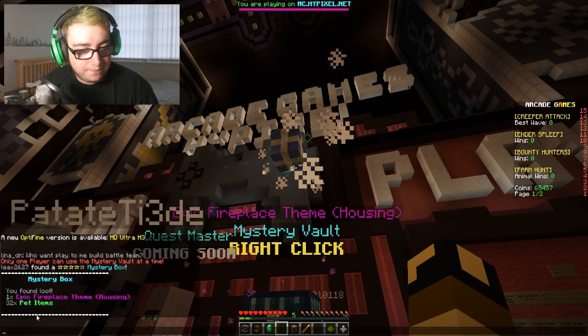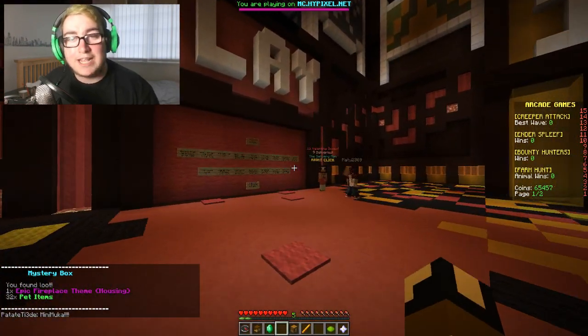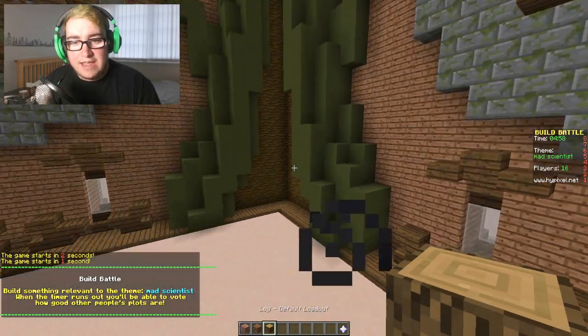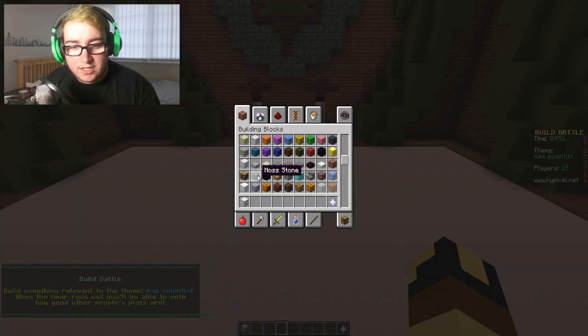We got an epic fireplace theme for housing and some pet items — sweet! Now let's get right into a game of build battle. Going over to the board, and the theme is... mad scientist! Okay, we can do this, we can definitely do this.